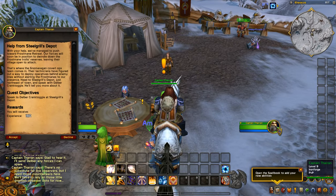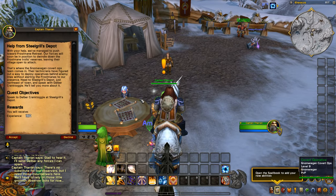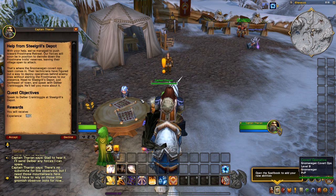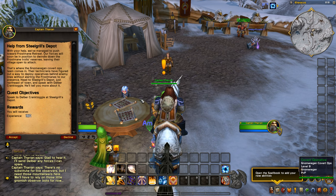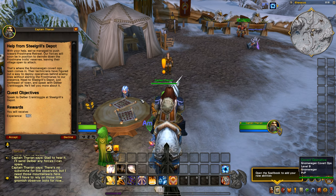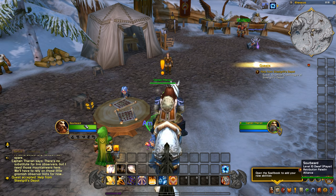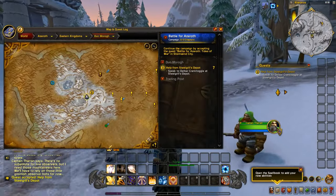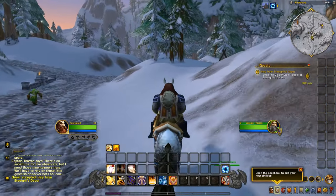Talking to Captain Theron again: 'With your help we managed to push toward Frostmane Retreat. Our forces will soon be in position.' We need to head to Steel Grill's Depot, just northeast of town, and speak with Delber Crank Toggle. Northeast is this direction, and it looks like it's going to send us east moving forward.